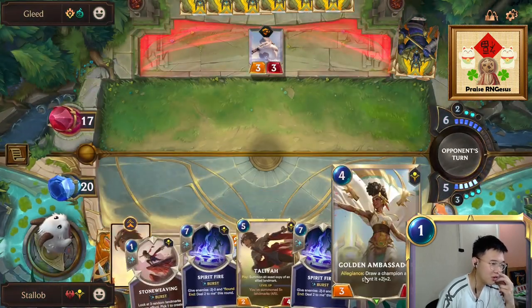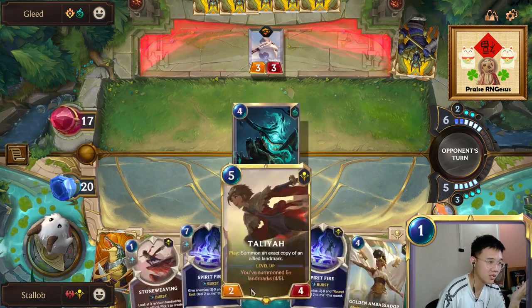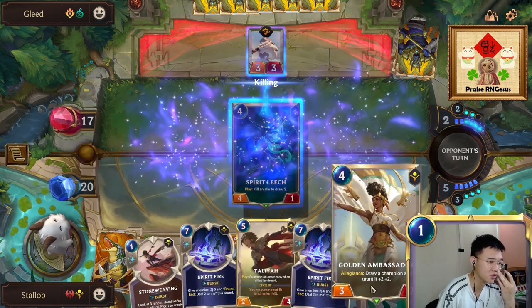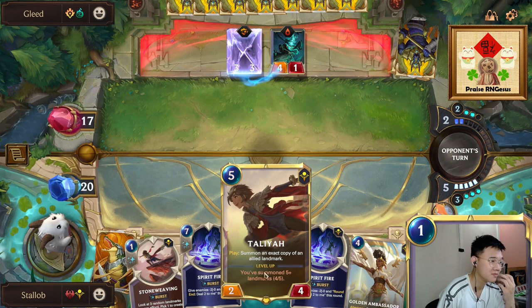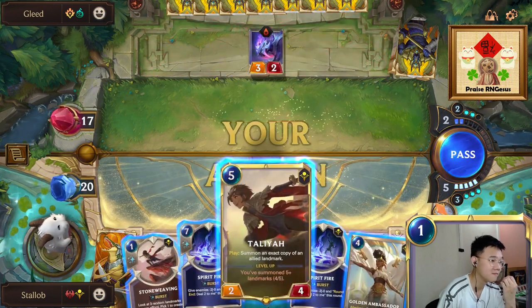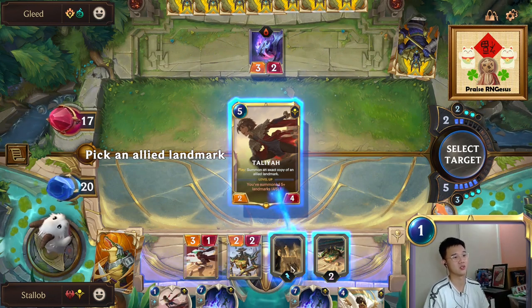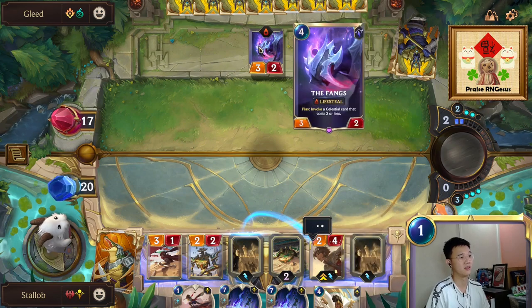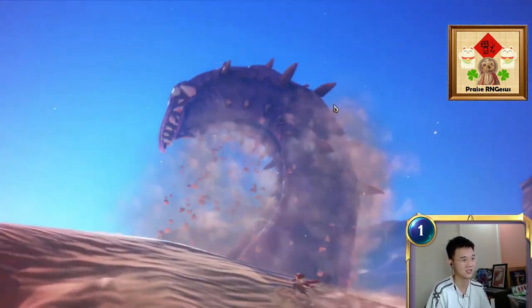Katerina! We don't even need our Golden Ambassador now. Maybe we shouldn't have chosen Golden Ambassador — or maybe we shouldn't have gone with Katerina since we're going to draw one anyway, but it's not guaranteed. It's a bit sad that he always has to change his creatures — he could have gained like four health, but unfortunately that's the case.